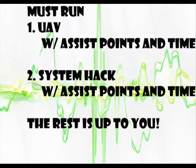Now for scorestreaks — two you definitely need. First is UAV with assist points and time, and I also run threat detection on it. The second is System Hack with assist points and time, and I run disable exo-suits on that. Green Lantern also likes those options. For the other streak slots, it's up to you — Green Lantern runs the AI-controlled assault drone with rockets and the War Bird with aggressor. He uses the Wild Card to add the Streaker perk.